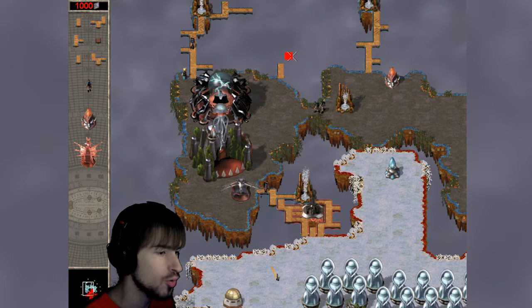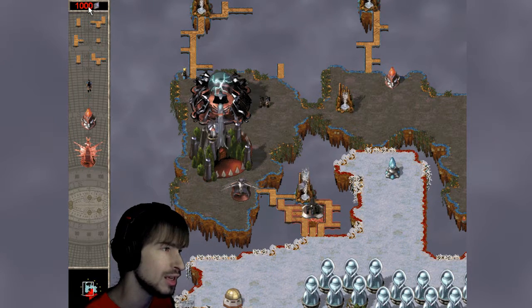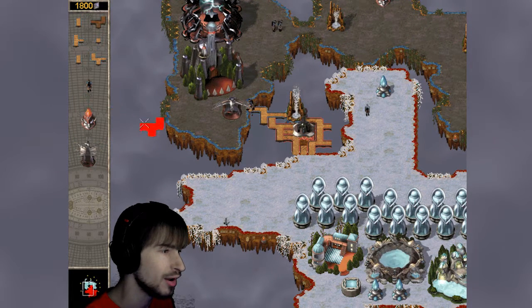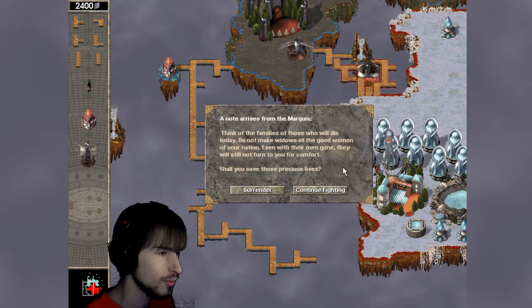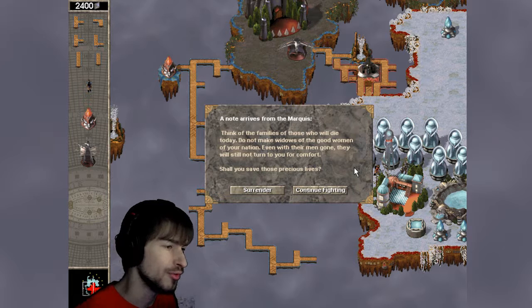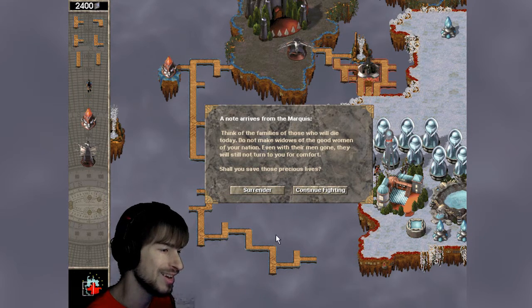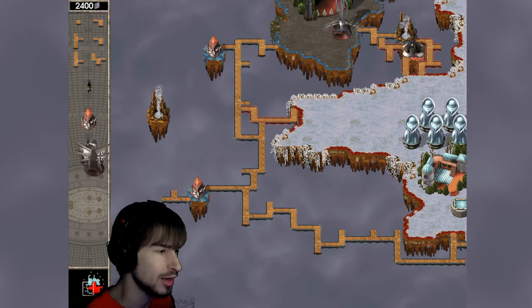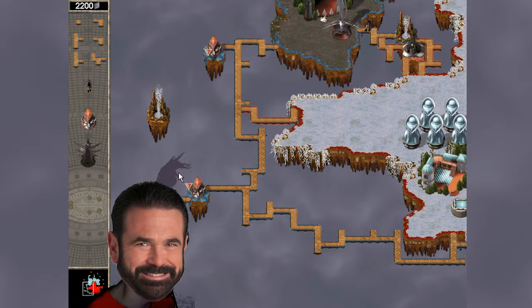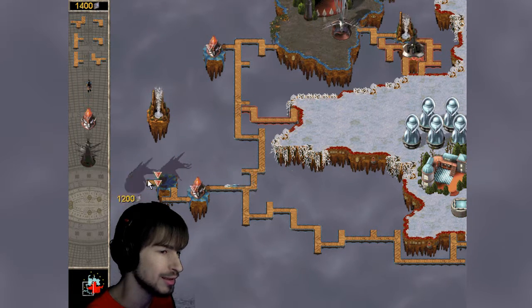Thunder cannons are very expensive — they require a lot of storm power. As you can see, even a thousand storm power is not enough for me to build one thunder cannon. So here's what we're gonna do: we're gonna go around the side and attack from that angle. A note arrives from the Marquis: think of the families of those who will die today. There's a button for surrender — yeah, in your wildest dreams. Now, thunder cannons have an extremely long range. Take a look at that range — it's a doozy! I can attack his sun workshop from all the way back here, and that's exactly what we're gonna do.